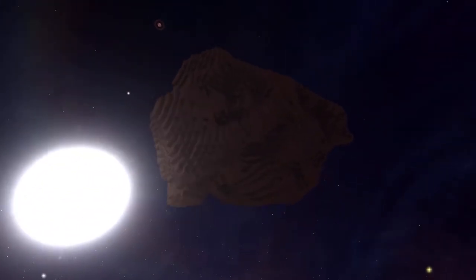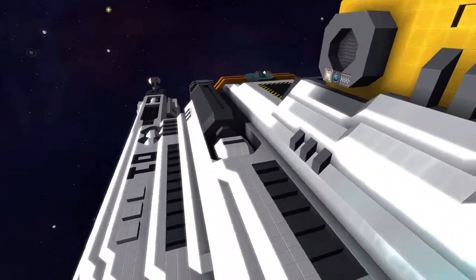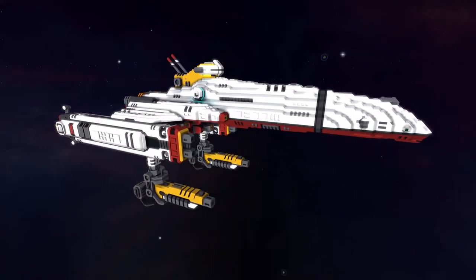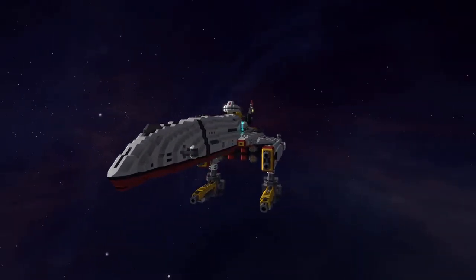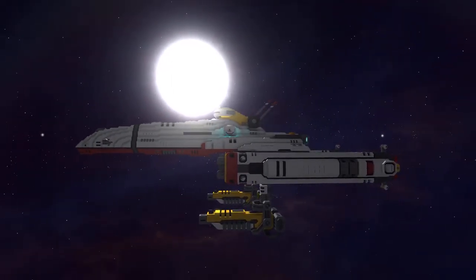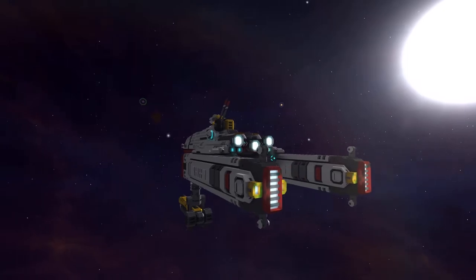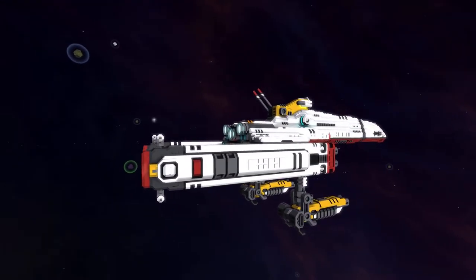So we're going to stop wasting time and look at this ship. This ship is going to get rated like all the ships I do — in three categories, rated out of five each. The scores are form, function, and roleplay ability. I'll go over what those stand for as I give the scores, but hopefully you can understand what they mean just from the name.